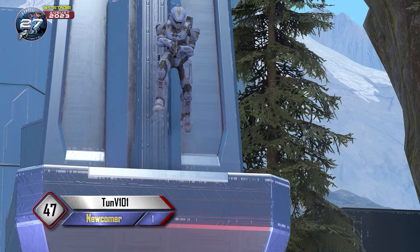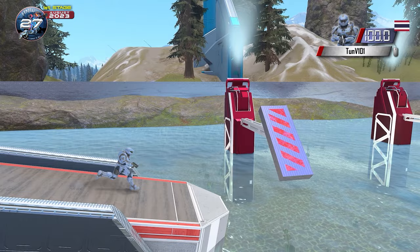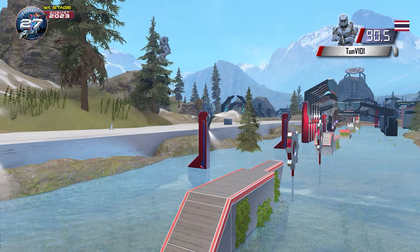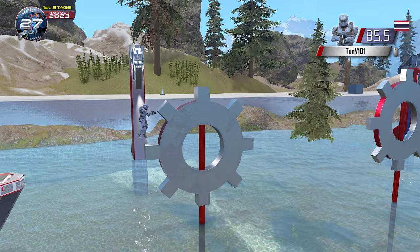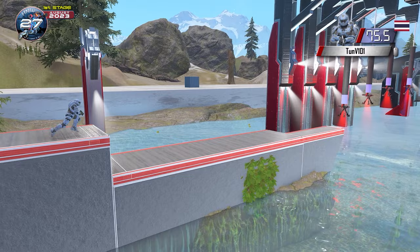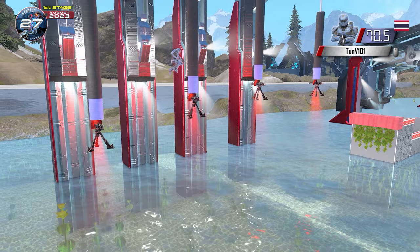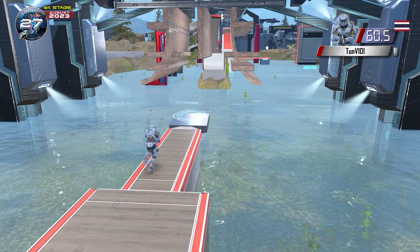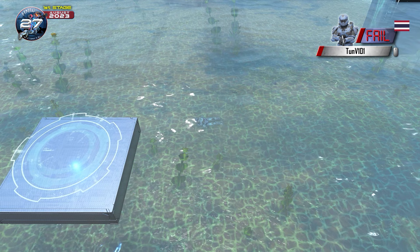But next up we've got ThunV101, another newcomer coming to us from Thailand. Going for speed on the step slider — done very nicely, just about 10 seconds. Now for the gear grind — so far so good. Going for the transfer and he makes the skip, going up one gear higher. He jumps on top of the first turret, then transitions to grabbing the turrets. Great technique right there — that worked beautifully. ThunV101 onto the Jump Hang Kai. Not a good bounce and he comes up short. Back-to-back newcomers out on the Jump Hang Kai.